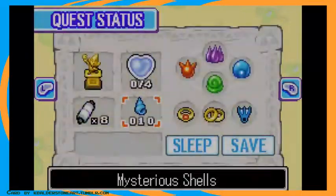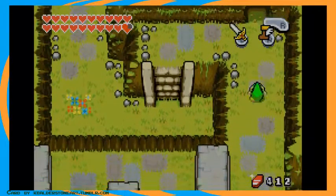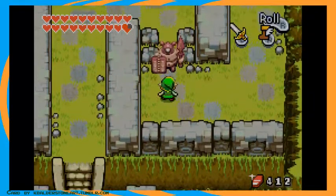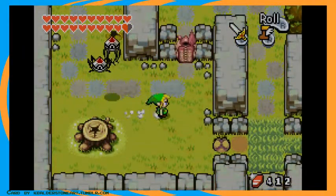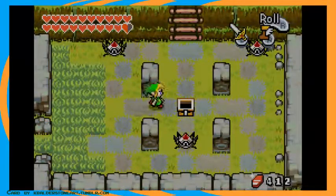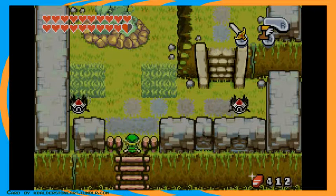The last thing we're getting in Veil Falls right now is the last sword ability upgrade. I believe this is the Split Blade. What is the Split Blade you might ask? It fills up the split gauge faster — effectively, this halves the amount of time it takes to charge up the gauge.